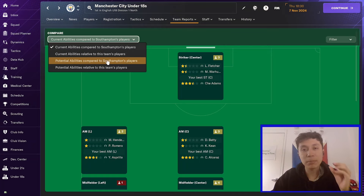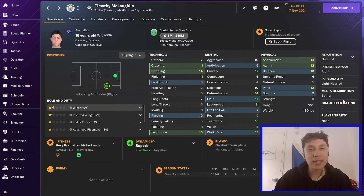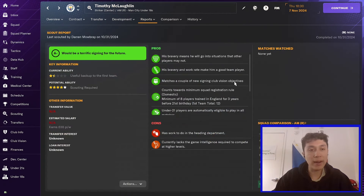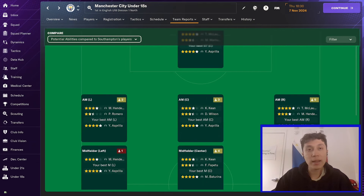The best bit of information is the potential abilities compared to your own team's players. I can look at this and say, wow — Timothy McLaughlin has some serious potential compared to the rest of my team. He's got four to five star potential. He's a very good player I wouldn't have looked at otherwise. He's got decent current ability and decent potential ability. He looks pretty good — someone I might want to look at.